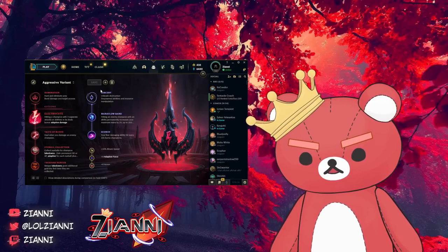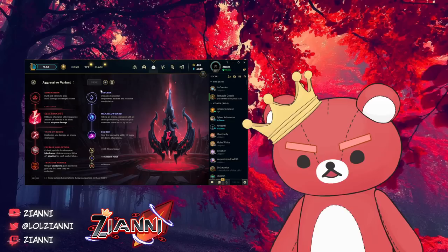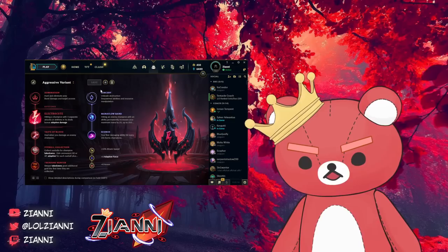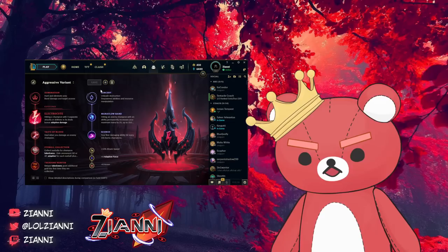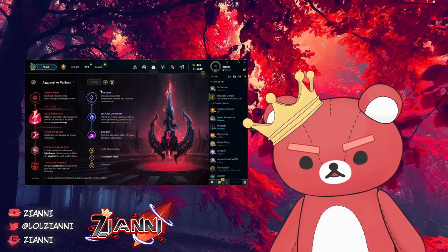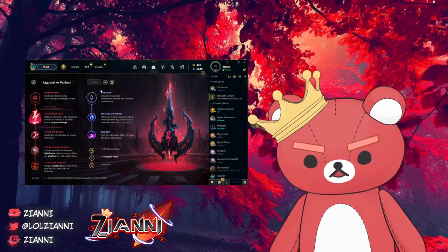Taste of Blood is really fantastic because it gives you lane sustain that helps you play aggressively — if you make a mistake, you're all good. Eyeball Collection for additional AP makes your late and mid-game potential a lot higher. Treasure Hunter, because you're playing for a very aggressive snowball lane, gives you additional gold to expedite your itemization — whether that's Shadow Flame, Rabadon's, or even just Luden's and Sorc Boots.